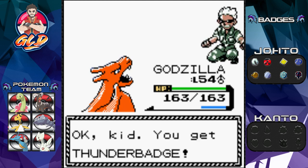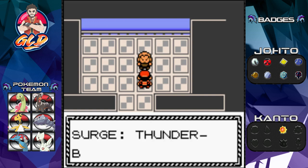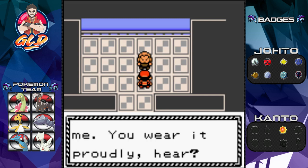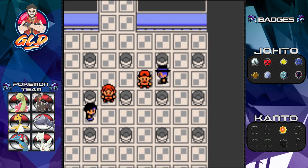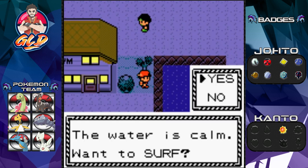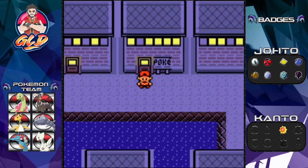Surge says: 'You are strong, kid — you can have this Thunder Badge!' We got badge number nine — the Thunder Badge increases your pokemon's speed. That's badge number one in the Kanto region! I really do love mixing it up with the Kanto pokemon from Pokemon Yellow.